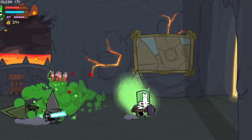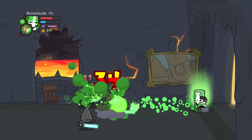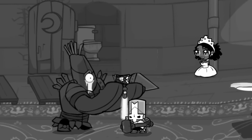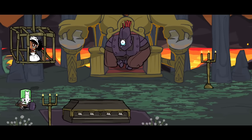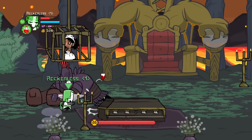Whilst fighting through the area, the knights notice pictures on the wall — pictures of the groom and the cyclops. They were obviously close friends, and it begins to make sense why the cyclops acted the way he did. Up ahead, they see the cyclops on his chair, sobbing at his recently lost friend. The cyclops notices the knights and, overcome by rage, goes to attack.